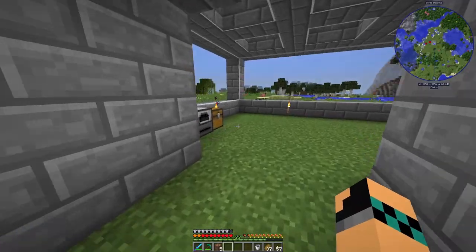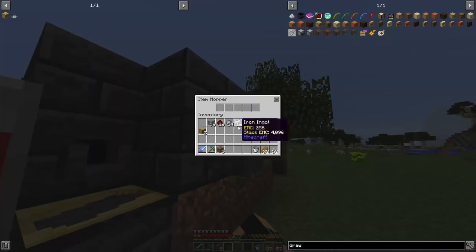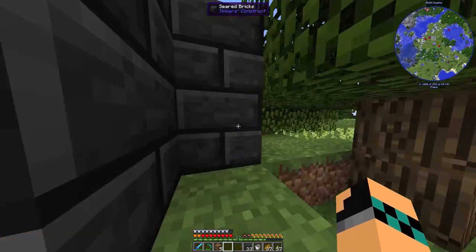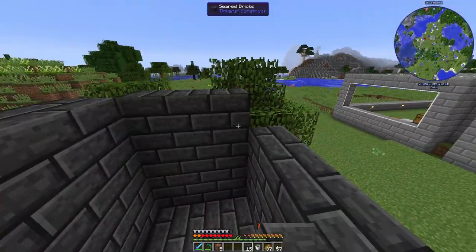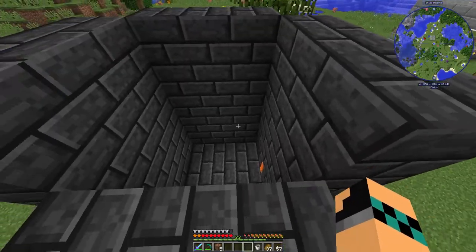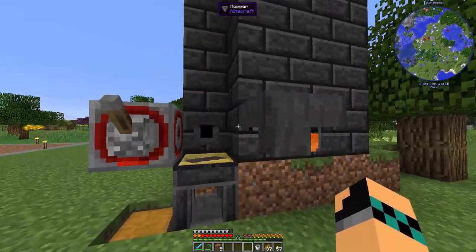We're absolutely blasting through the list of things I had to do. Now, we could make this bigger. It seems to have stopped. I just ran out of grout. That's quite a lot of bricks. Over 32. 33. So, we could just keep making the structure bigger. Like this. I don't think we have enough to completely finish it. Oh, just three more. Wow. So, that's now a lot bigger. That's now a lot bigger than it was. So, we can smelt lots of things now.